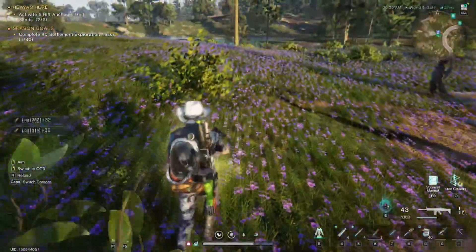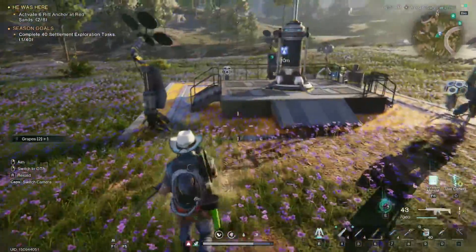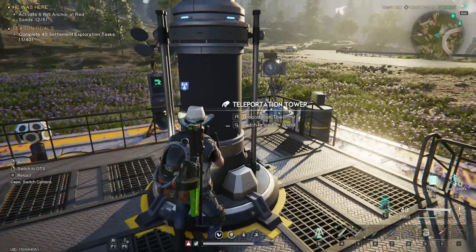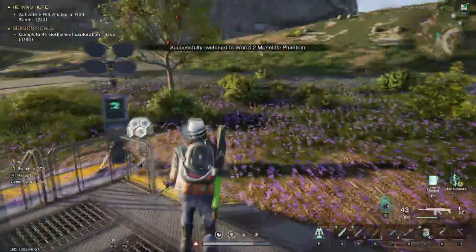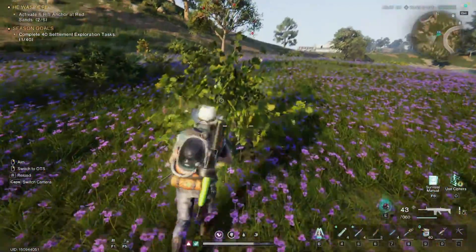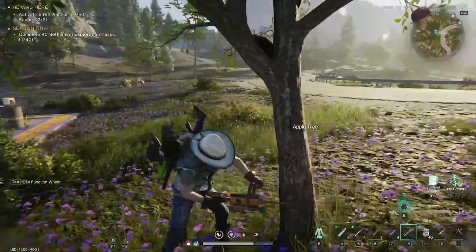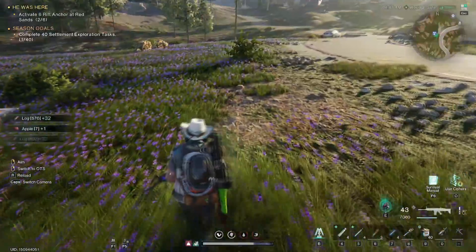We got apples right there — plus one, two, three, four apples. Tons of apples. If you need more and want to make more orange pies, all you have to do is go to the teleport tower you just arrived at, change your world, and it will refresh all the plants including the apples and grape plants. Super easy — you just got yourself 25% more XP.